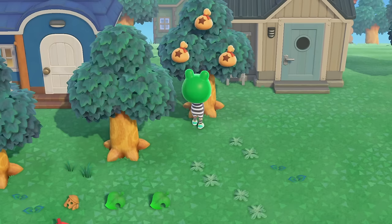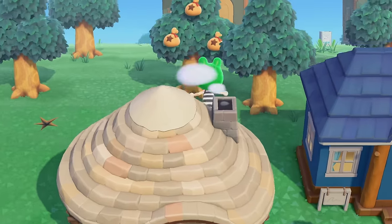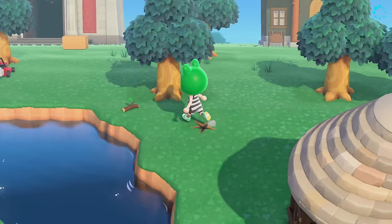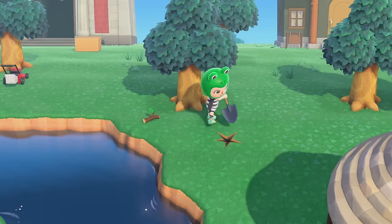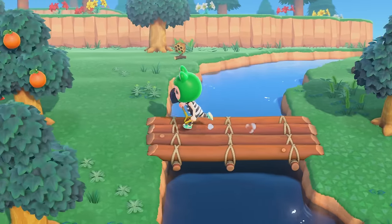A lot of my money trees also grew in and a lot of money spots spawned. Time traveling back and forth between two days is really good because you just reset the crafting villager, the message in a bottle, the glowing spot, and maybe fossils too. And on top of all of that I was doing it for Red's shop, so I was also getting new items from Red.